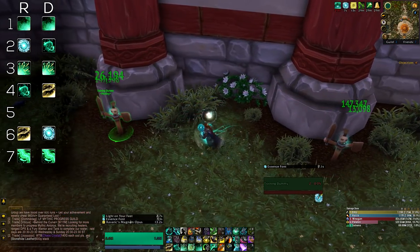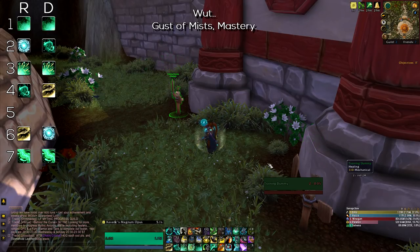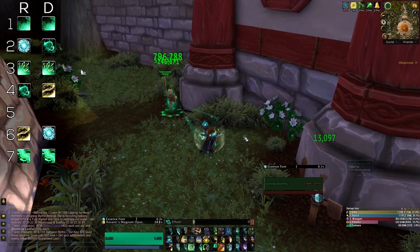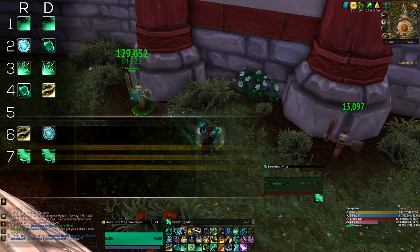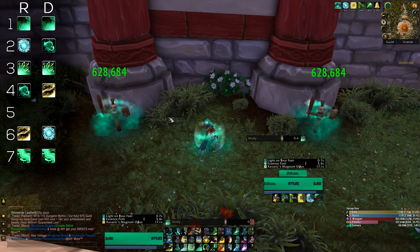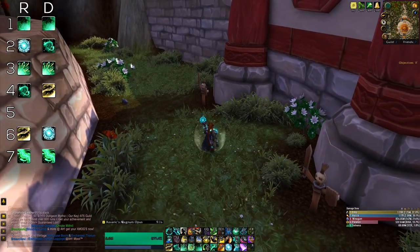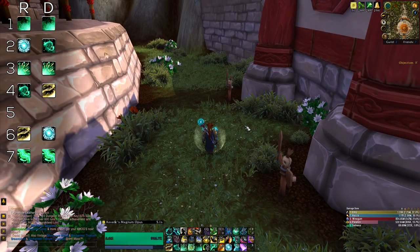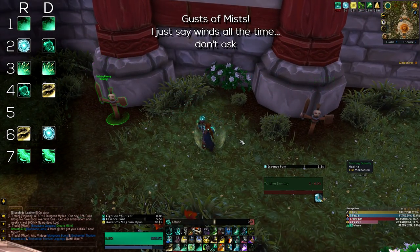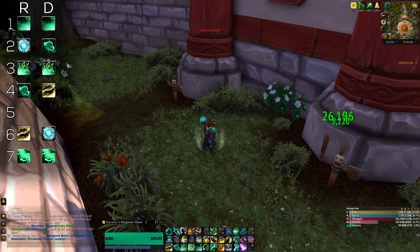Another important thing about Essence Font is that it leaves a HoT — a weak one — but that HoT will make your Gusts of Mist proc heal twice. They always proc from things like Effuse, Renewing Mist, and more importantly Vivify. So after you use Essence Font, your Vivify is gonna be even more powerful if targets have the Essence Font HoT, which can be amazing — hence its importance during raid-wide damage. Using Essence Font first and then moving on to your other heals is what you should aim for. If people still need heals, focus on those with the Essence Font HoT with any heal that procs Gusts of Mist — even Effuses — and you will quickly top them off, relatively cheap on mana.